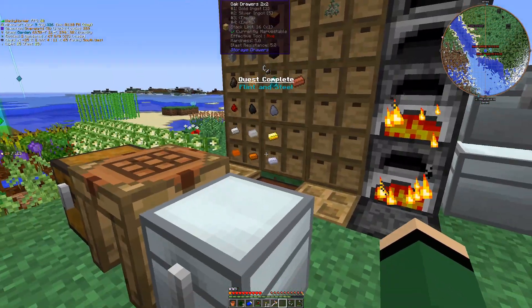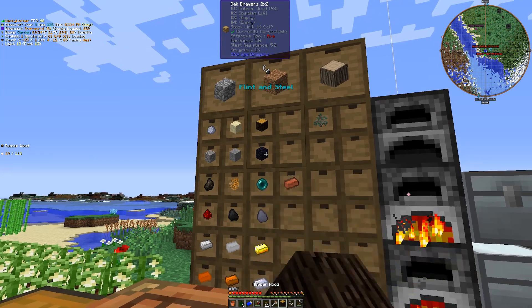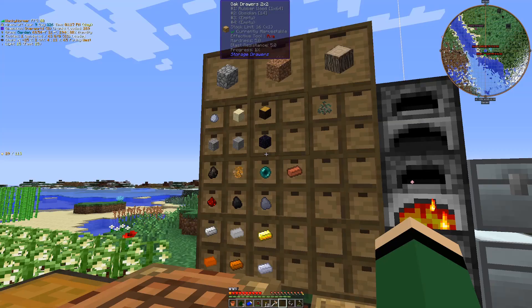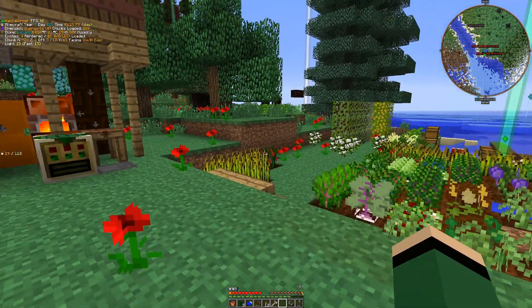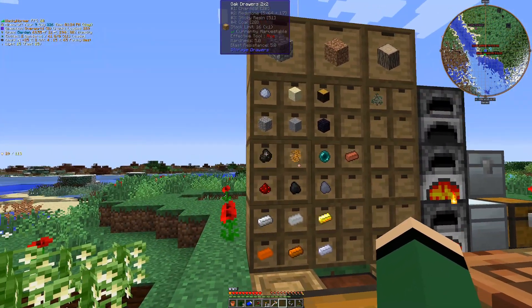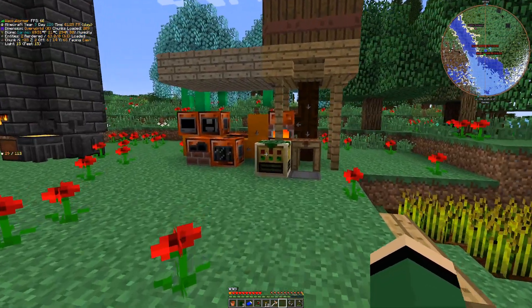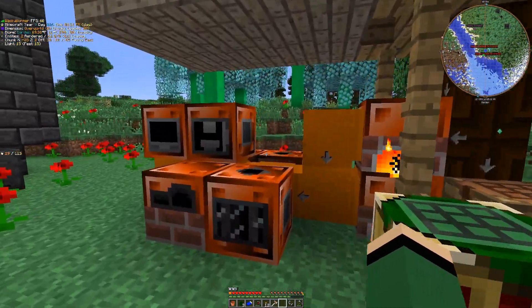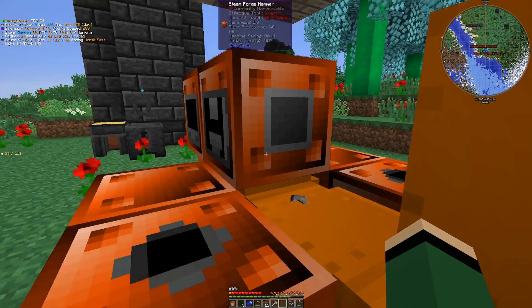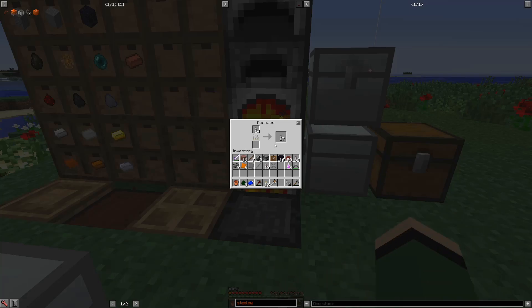The other thing I want to do — so I can take our obsidian and go ahead and put the portal together, right, and I'm going to do that. But another thing I want to accomplish in today's episode: my charcoal reserves are almost fully depleted, and obviously I've been doing a lot of processing with steam. So I want to come up with a way of doing this a little bit better.